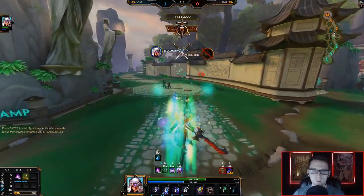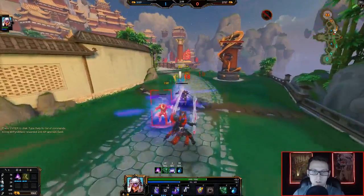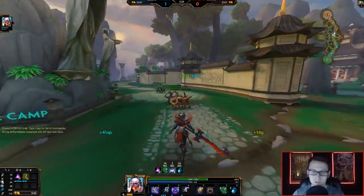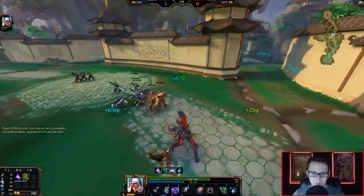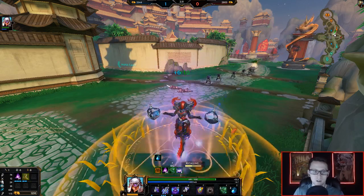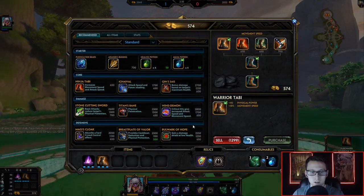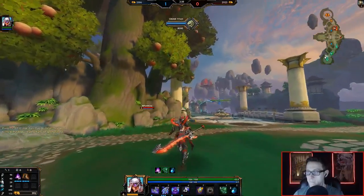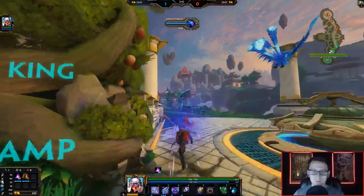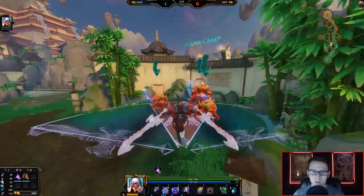Let's go! I almost didn't ult there because I didn't believe in myself, but sometimes you just got to believe in yourself. Him not having any boots — not even tier one boots — and not having Sprint or Beads to get out, he was just stuck. He tried to counter that by using a Horrific on me, but at that point it was just too late. Let's get these smalls.